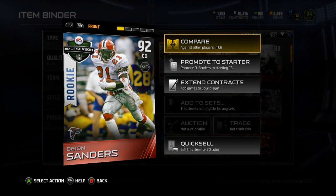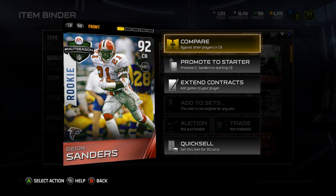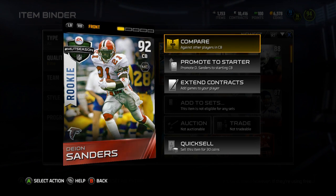What is up guys, it's Nick. Today you get a free Deion Sanders rookie card — a 92 overall — so I'm going to be going over this.